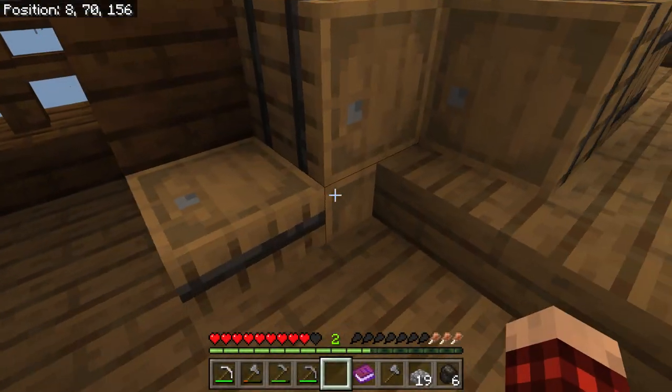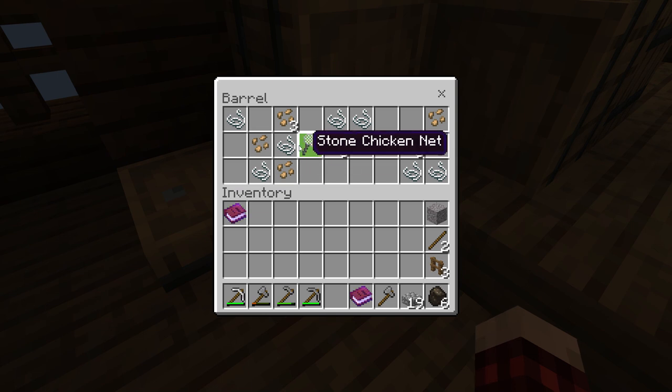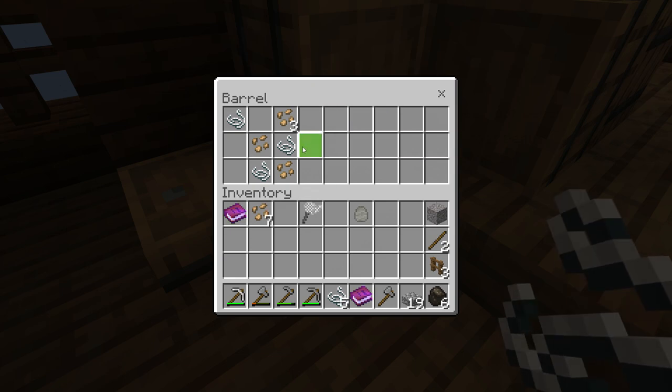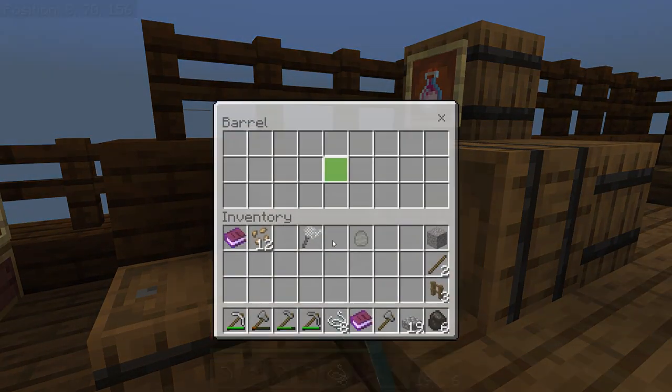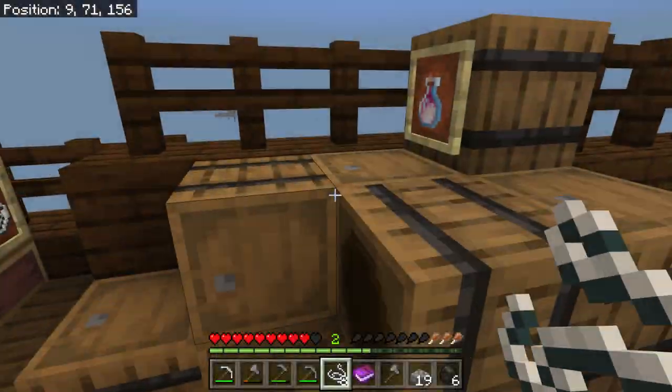I think maybe I got scammed a little bit — somebody said there's lots of stuff here. Oh, there's a chicken net and a wool chicken egg! That's nice. And some beetroot seeds. Let's take all this stuff with us. There's your chicken net — that's pretty cool. That's our first little set of goodies.